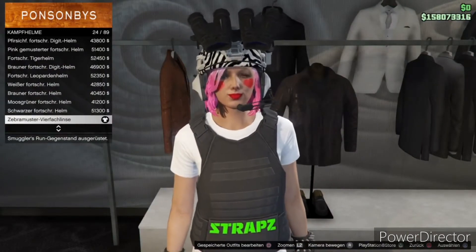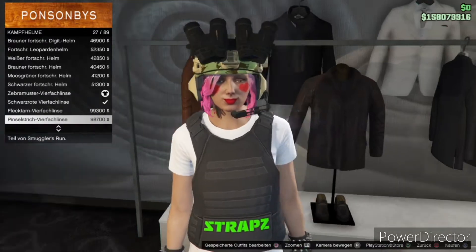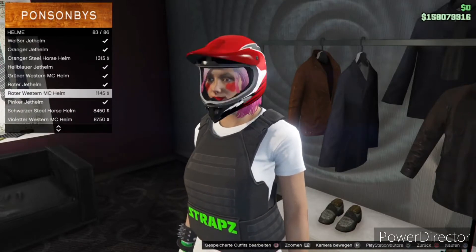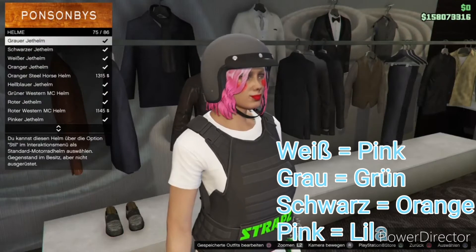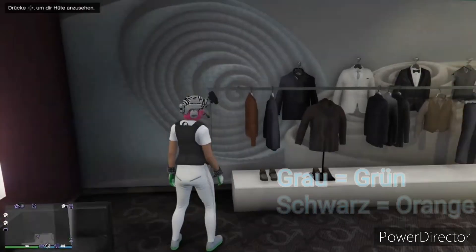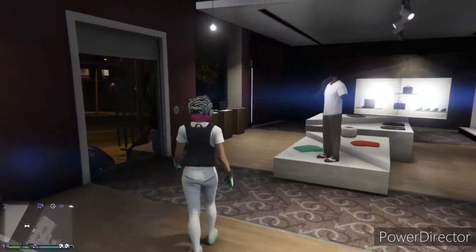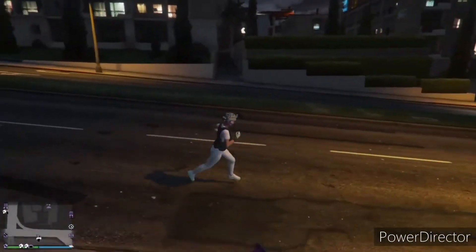Zebra Muster Vierfachlinse, kostet ungefähr 100.000 wie die anderen. Dann geht ihr auf Helme und kauft euch den pinken Jethelm, den weißen Jethelm, den schwarzen Jethelm und den grauen Jethelm. Das sind dann die vier Farben — es gibt einmal orange, grün, lila und pink. Ich zeige euch jetzt hier eine Variante, die anderen drei schreibe ich dann in die Videobeschreibung.